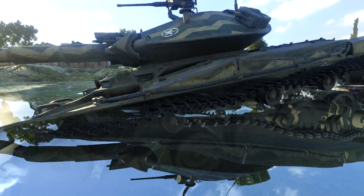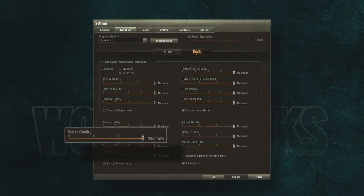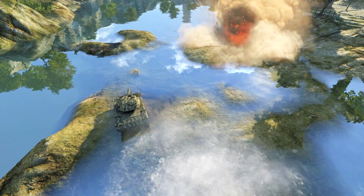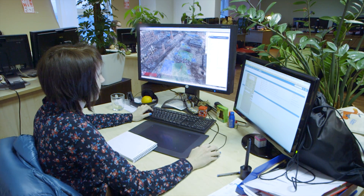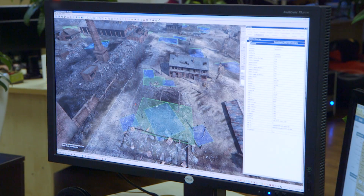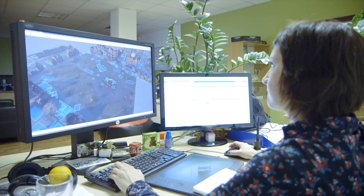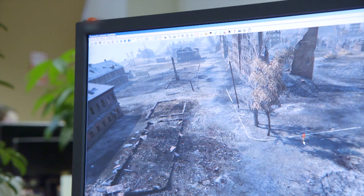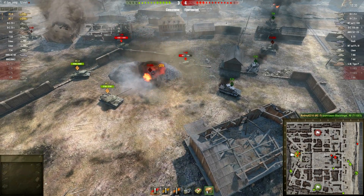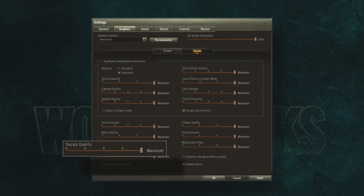In World of Tanks, water is an integral part of gameplay and should look realistic. Moving the water quality slider to the right adds effects of refraction, reflections, caustics, and simulation of waves after a shell hit. Decals are widely used in game graphics — they are textures of point detail that improve picture quality while maintaining the same load on the graphics card. Each map contains main environment textures and places decals of dirt, fallen leaves, knocked-out paving slabs, scratches, explosions, and other elements. By adjusting decal quality, you can change their draw distance and texture resolution.